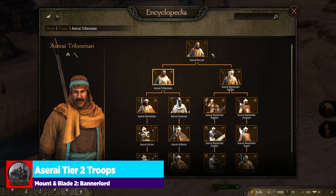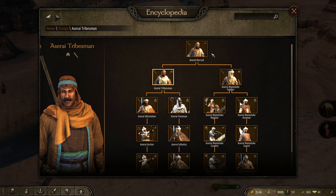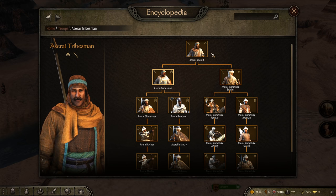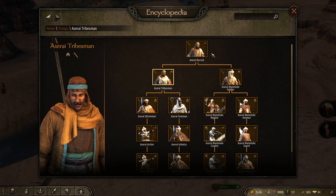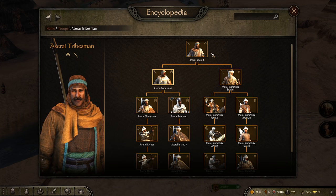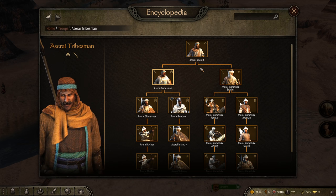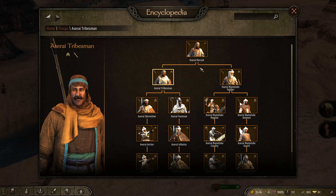Here we are with the second tier of Aserai. We've got two units: the Aserai Tribesman and the Aserai Mamluk Soldier. Despite what you might think, they actually don't have the weakest armor in class. Tier 2 units have around the same armor, with the Aserai Tribesman falling right around the center portion of the scale — Khuzait at the bottom and the Empire at the top. What makes the Tribesman such a terrible unit is that it has a very small shield and is the only tier 2 unit with no access to swords at all. The Sturgians have axes and swords, and the rest of these tier 2 units have access to swords.